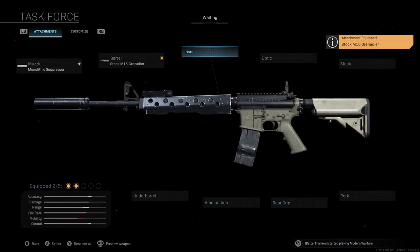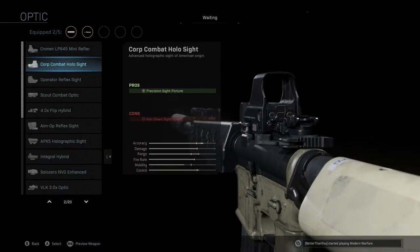We're not going to be using a laser — I don't think using a laser on your AR in Warzone is worth it. The optic we're going to be using is the Corp Combat Holo Sight. This is a holographic sight I've really enjoyed using lately, and I'm sure you've seen a lot of streamers and popular YouTubers using this sight. It does really well from range, and as you can see we're getting a nice boost to accuracy as well as a small boost to range. At the end of the video I'll share a variant where you can swap this attachment out, but for this specific class setup, that's the optic we're running.